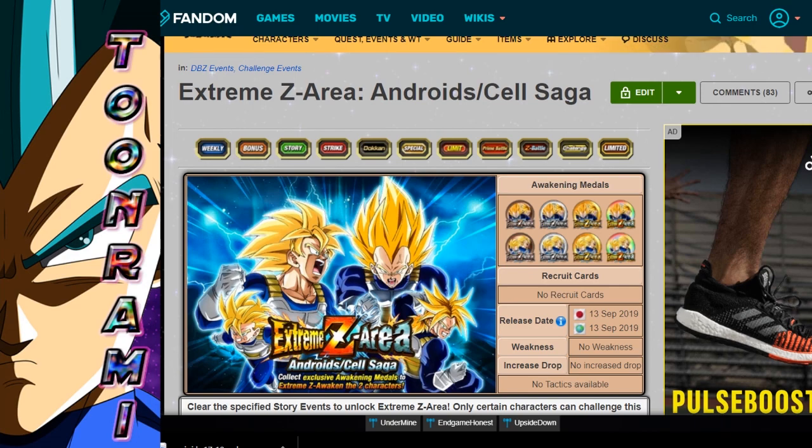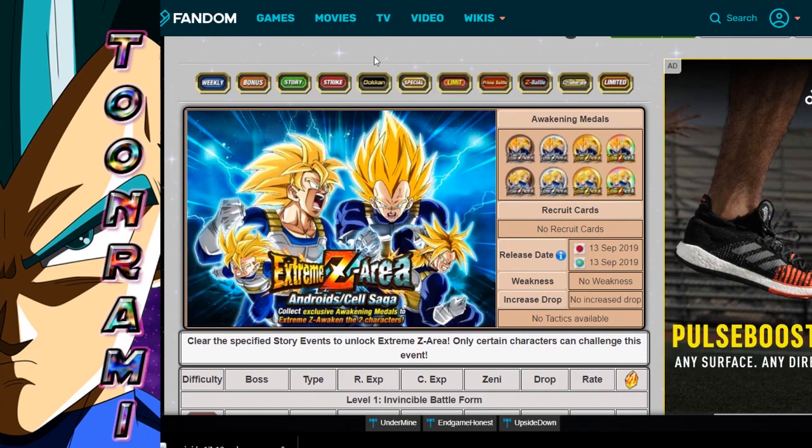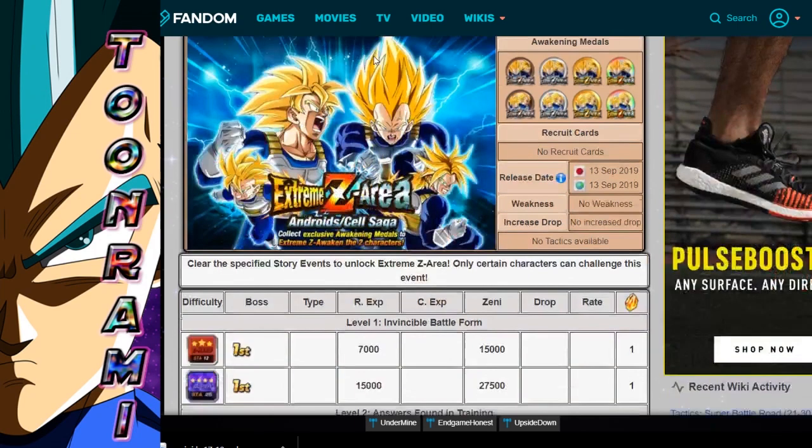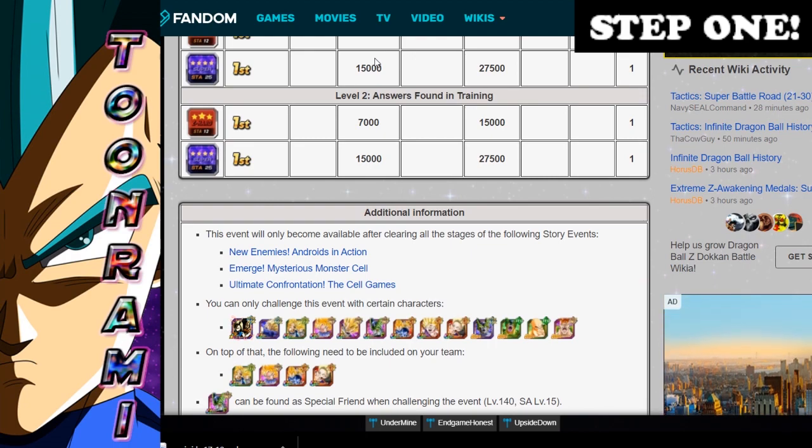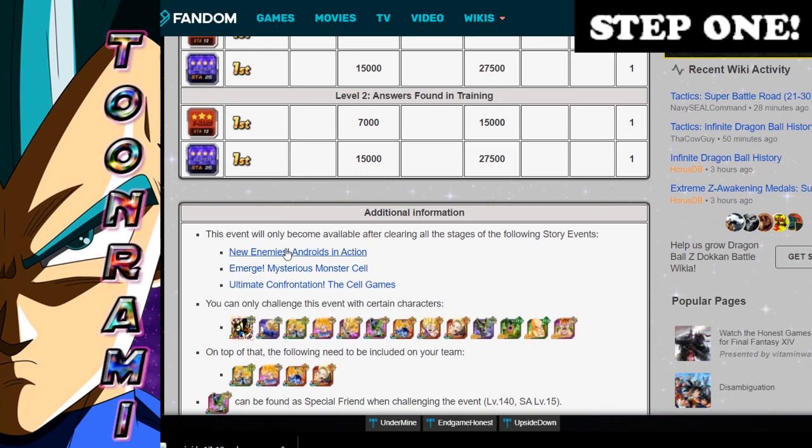We're going to take a look at the Dokkan Wiki, and this is the event. It is not going to be on your events page right away — you have to unlock it. How do you unlock it? Well, the first step is that you have to complete three other events, and when I say complete, you have to clear all the stages. The three events are: New Enemies Androids in Action, Emerge Mysterious Monster Cell, and the Ultimate Confrontation, the Cell Games.